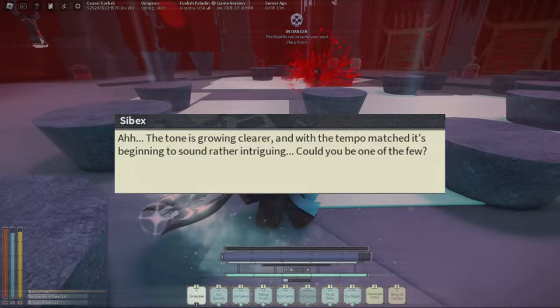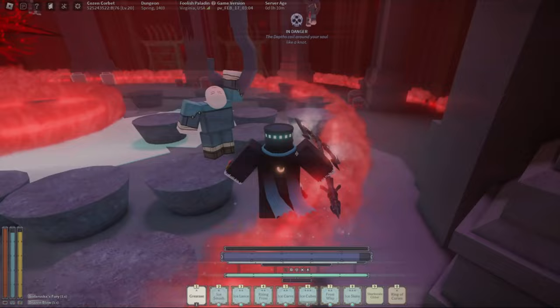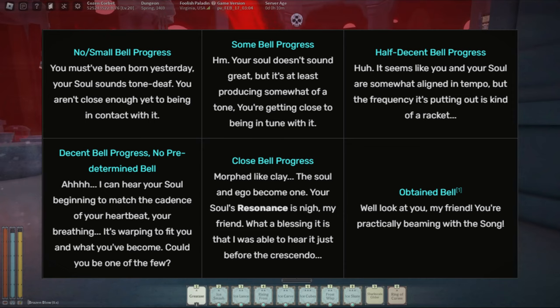Finally, those who have this dialogue from Sebex have worthy regalia, meaning you have all paths to your favor. Killing bosses, monsters within the depths, and players will all prove beneficial to you with this path. With this path, your bell becomes insanely easy to get.